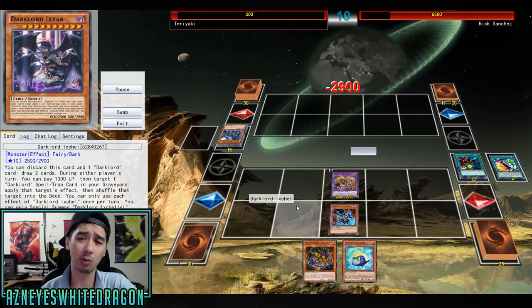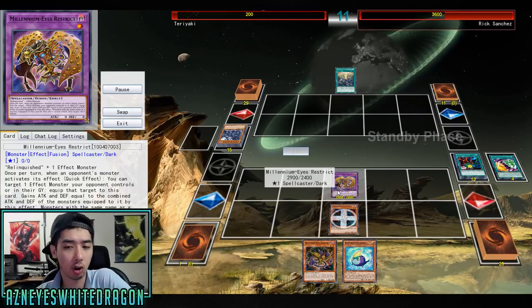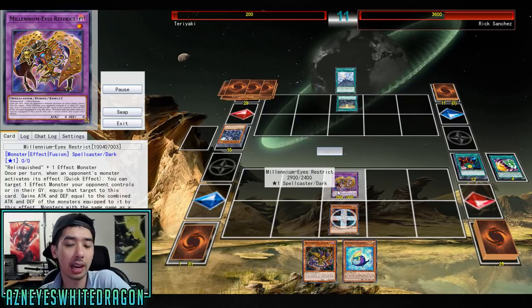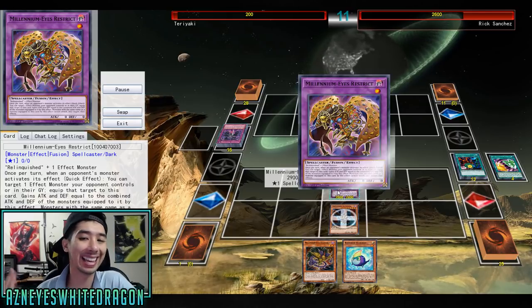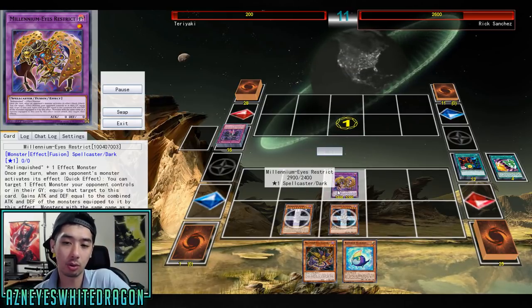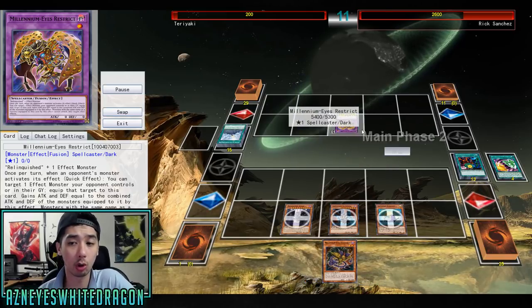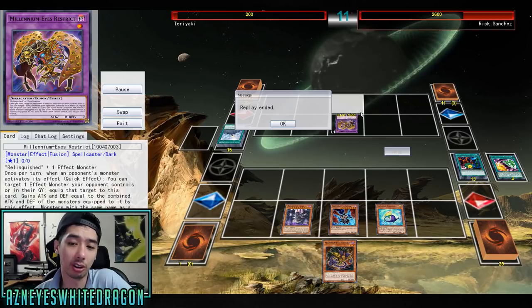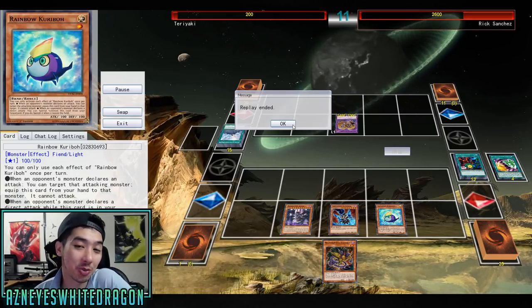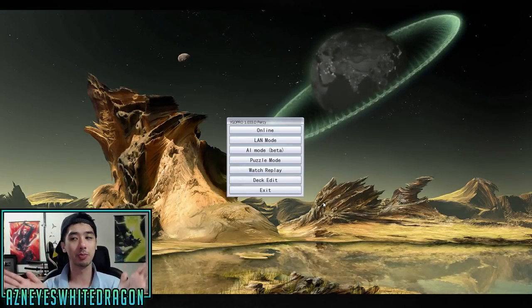I think this deck will be way, way better with links, because if for whatever reason this card goes away or its effects get negated, you're able to just go into a Link Karibou. Link Karibou can be special summoned at any interval after it's already in the graveyard, because Millennium Eyes, Thousand Eyes Restrict, and Relinquish are all level one monsters. There's just so many equip cards — maybe someone will run some anti-equip cards to deal with this deck if it becomes meta.